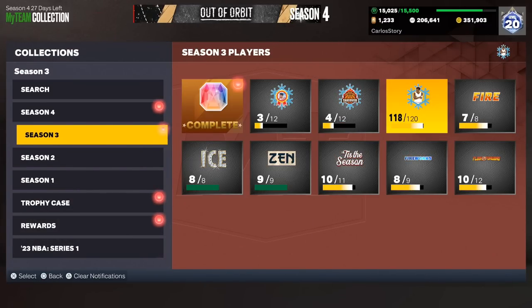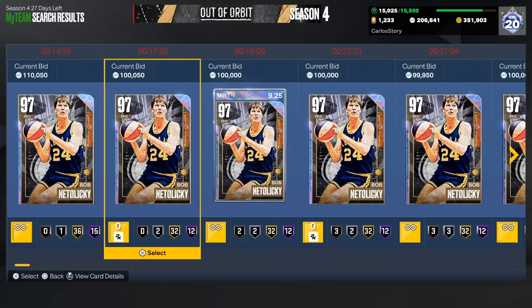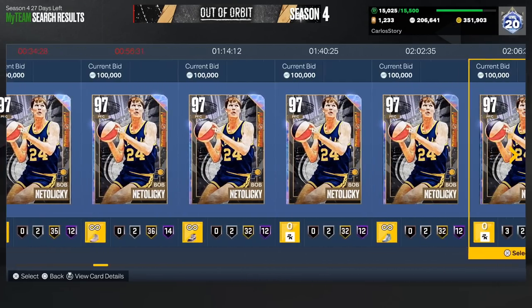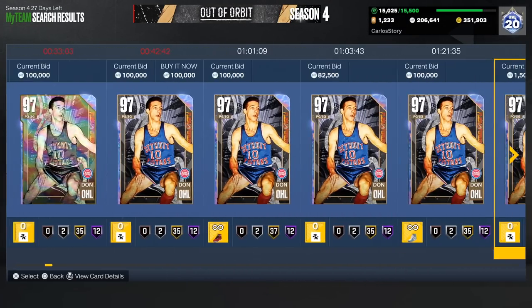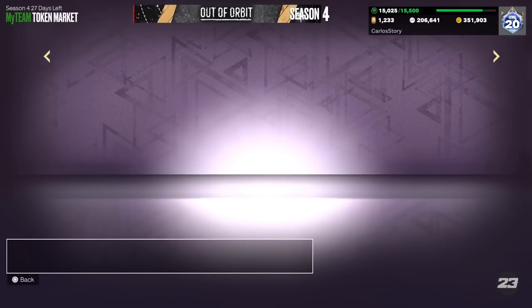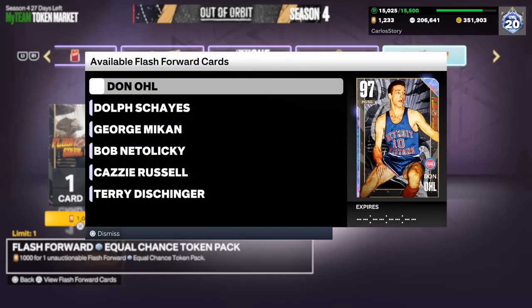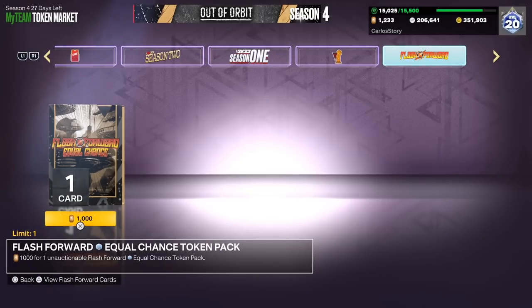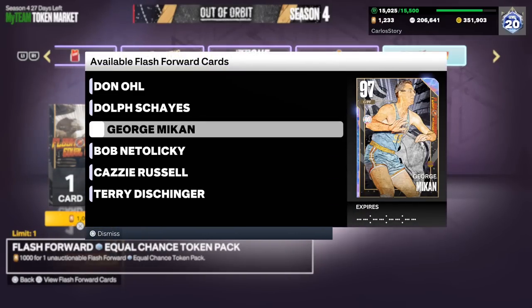I'm missing Dawn and Bob from my collection. How much is Bob right now in the auction house? A thousand tokens is a lot — this is definitely for people that have a lot of extra tokens. If you're someone who doesn't need a centerpiece, this is actually good for you. Oh, Dawn is a buy-now option — interesting. I guess I could buy him or risk it for the biscuits with the 1,000-token guaranteed pack. But wait — it is non-auctionable.